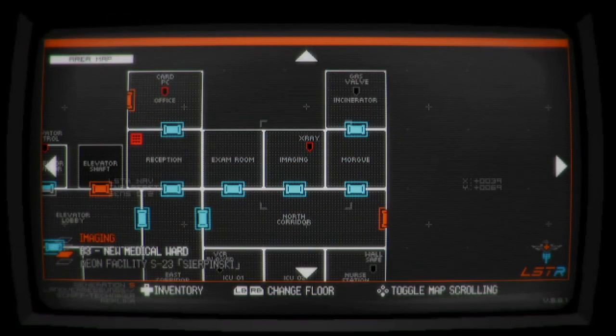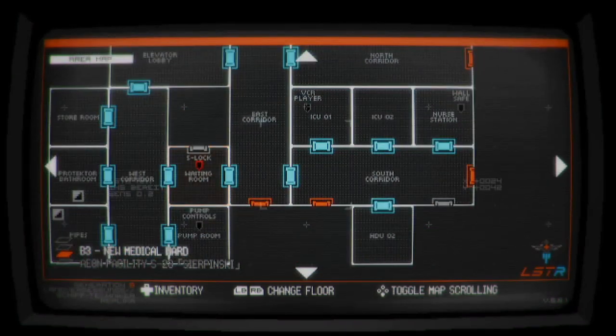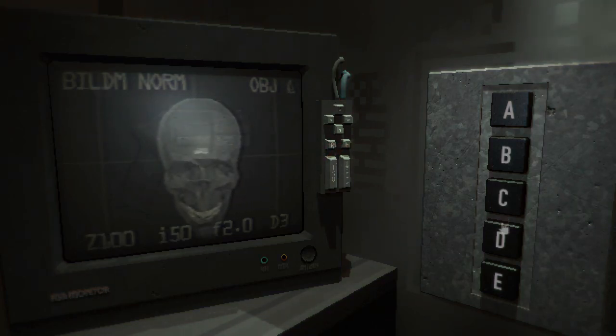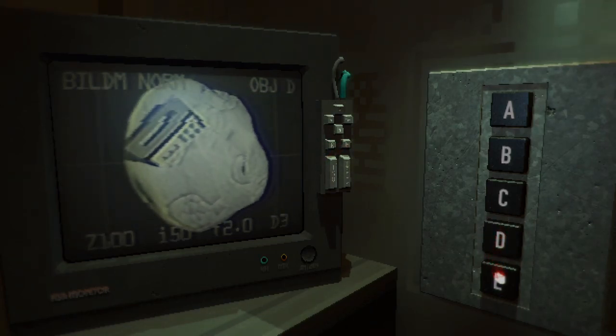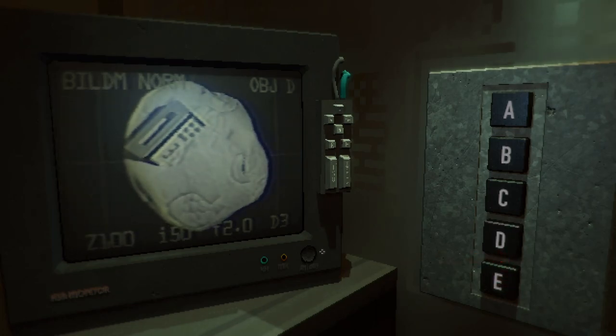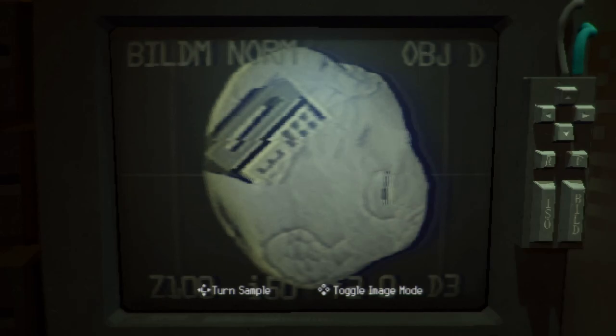First thing we need to do is go to the X-ray room — it's on the top right of the map, northeast. Then you have to check this machine. What we need to do is click on D, then zoom in on the TV monitor and activate the X-ray vision.